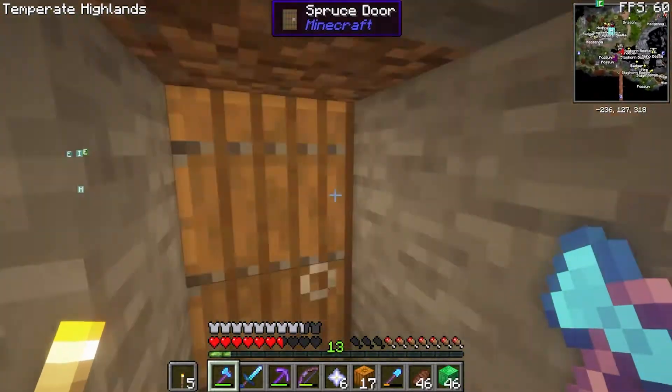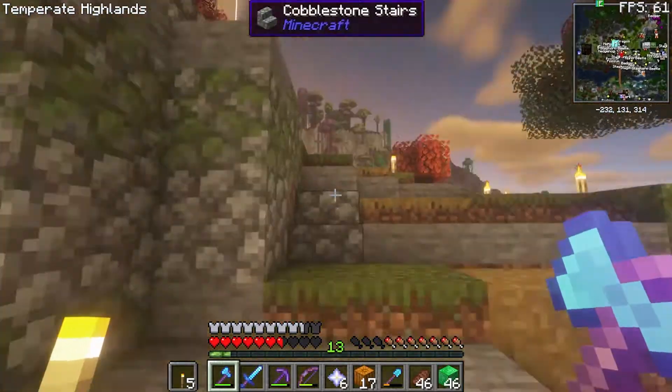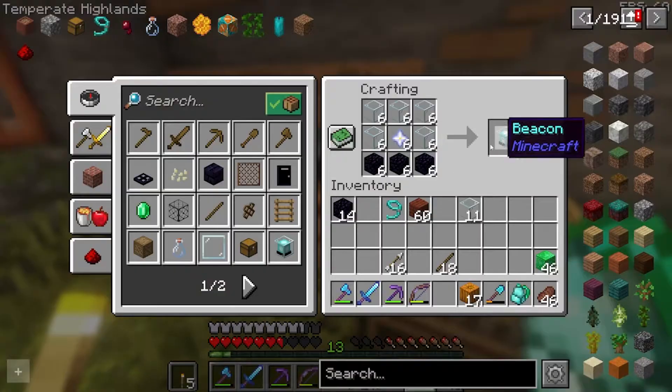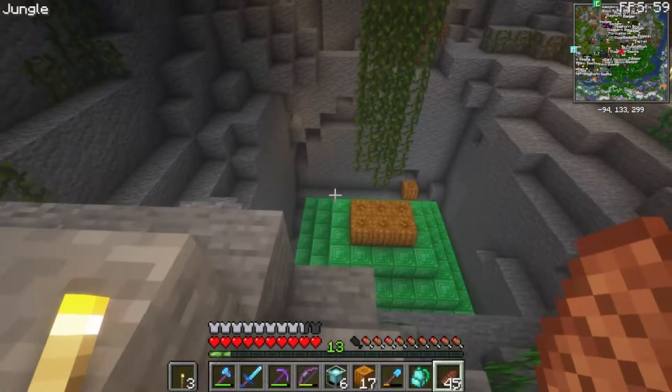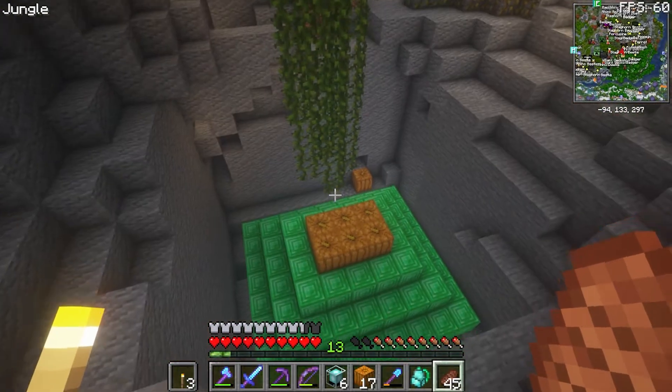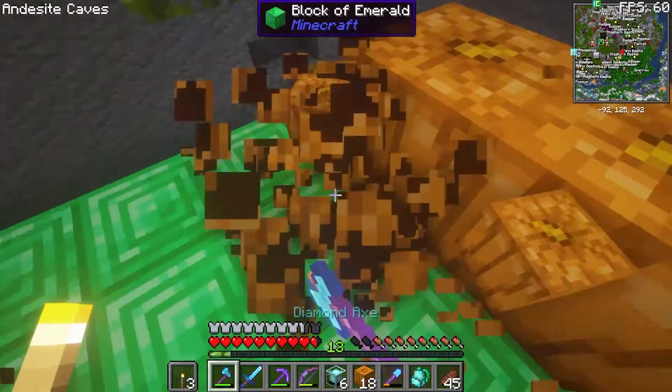Alright guys, so I got my glass, my obsidian, and my stars and I'm gonna go make my beacons and place them down. There we go, crafting recipe, we got six — perfect. And down we go. Oh my god, I'm so excited guys, this is literally it! But I don't think we've got the finished beacon yet.